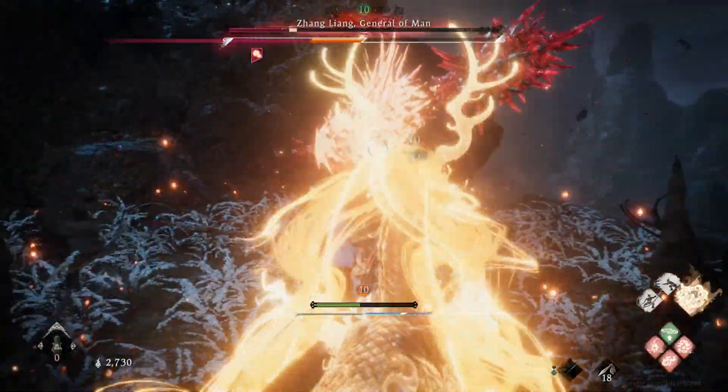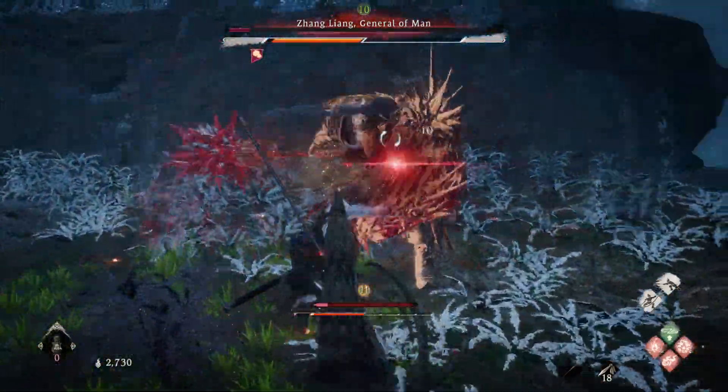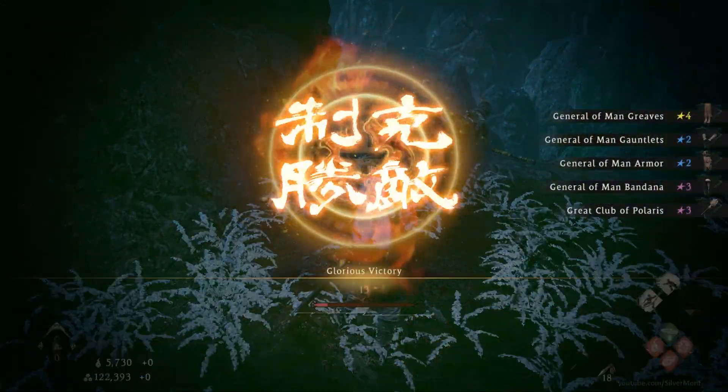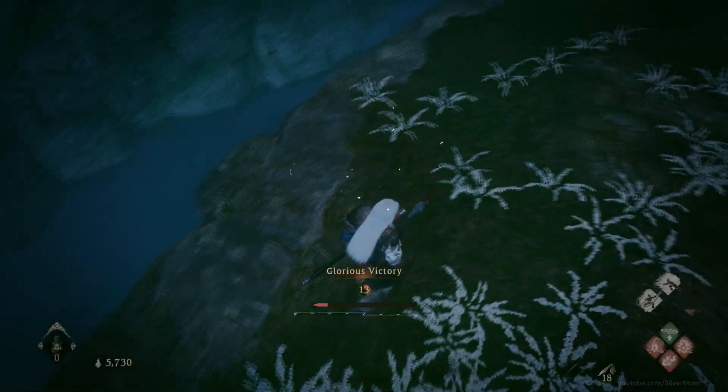Your bars will deplete over time, but it's faster to send them the opposite way, and you'll generally fare better if you remain aggressive rather than giving the enemy time to recover. Of course, there's a lot more to the combat when you start getting into weapon skills, divine beasts, and all the different sorts of magic, but that's how the combat works in a nutshell. Hope that helped.